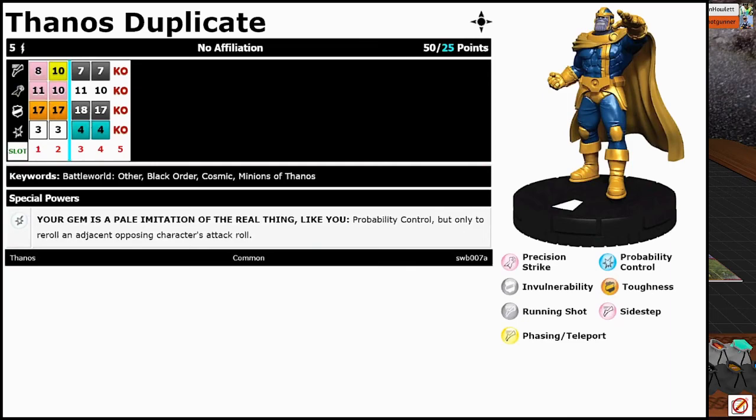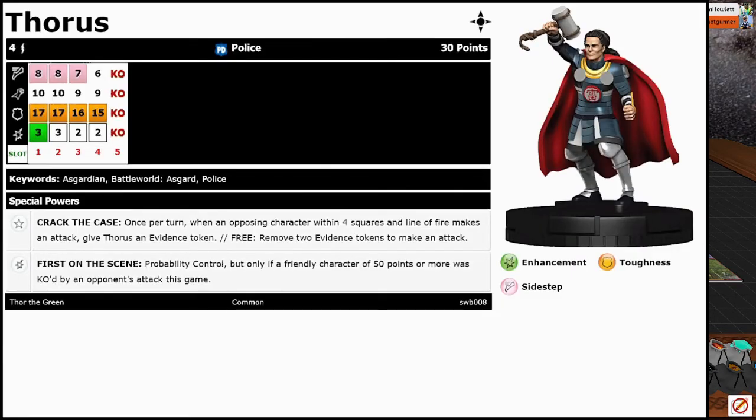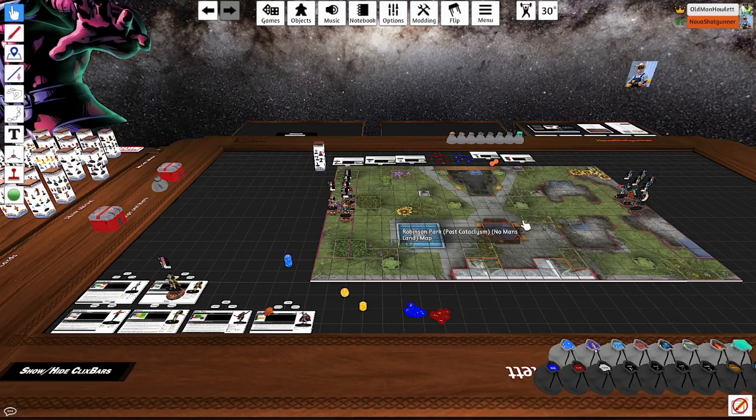After Thanos generates the duplicate, he makes it on click 3, which is Running Shot with Probability Control — pretty good for that. Last but not least is Thoris, who was actually pretty stellar prior to the rules changes — we'll see how they do now. Same PD team ability, 30 points, same Crack the Case trait. But the special damage power doesn't start until click 2. It's First on the Scene: Probability Control, but only if a friendly character of 50 points or more was KO'd by an opponent's attack this game. It used to be a thing where you would stay on your top click until you lost that character, then push to this, and all of a sudden you had a prob on your team. But now you're not able to push, so I'm not even sure if this character will do more than just be an enhancement sidestep PD type of deal.